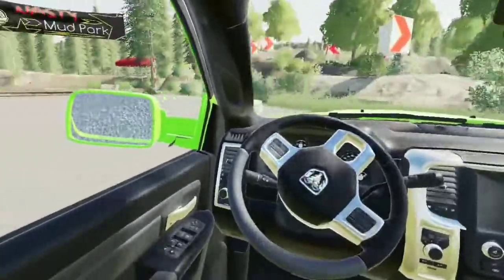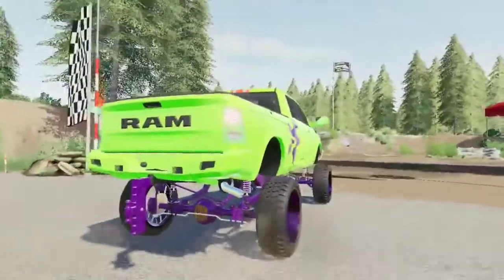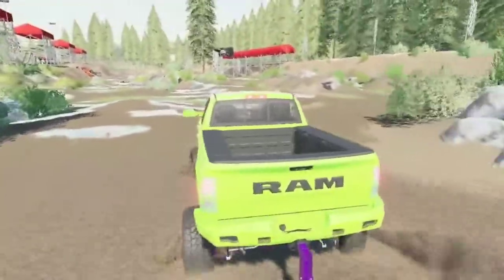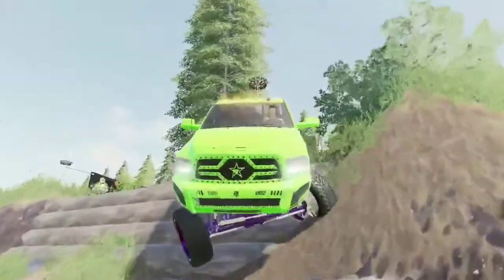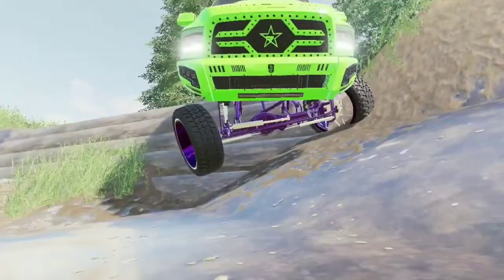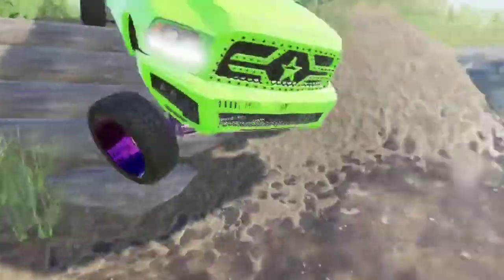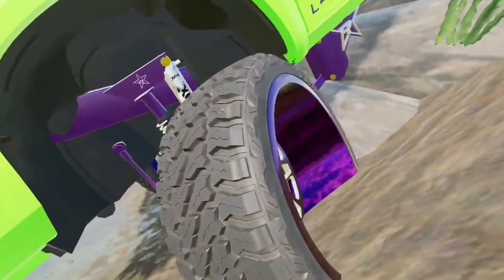Fun fact about this truck: it actually has a dynamic suspension — a really cool new type of suspension that hopefully we'll be seeing a lot of in Farming Simulator 22. Right here is an example of the dynamic suspension. You can see how it works at the front — there's the wheel tuck — and also at the back.